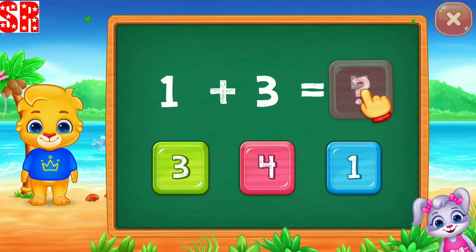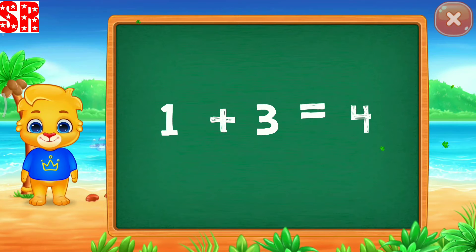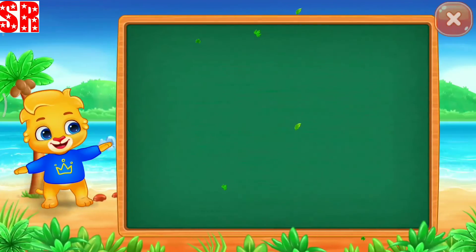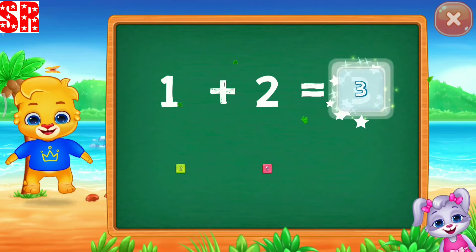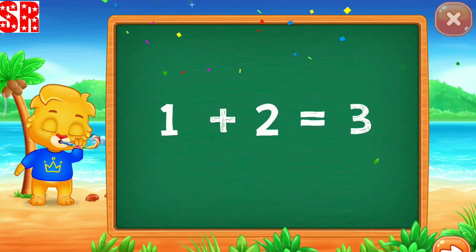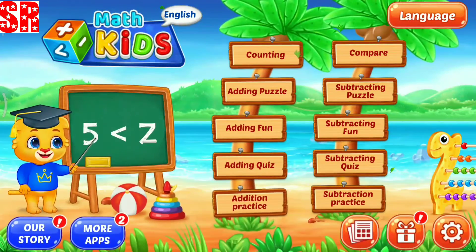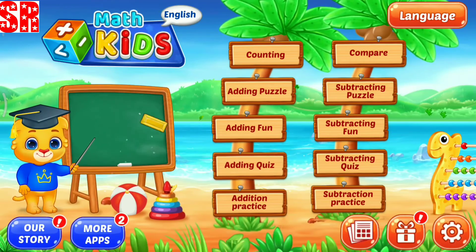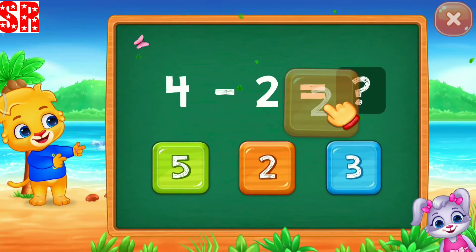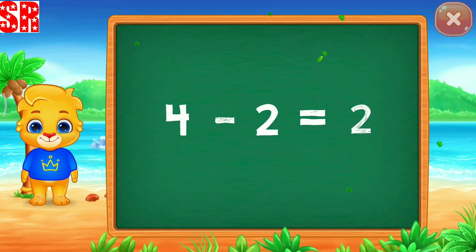Find the answer! Four! One plus three equals four! One plus two equals three! Two minus two equals zero!